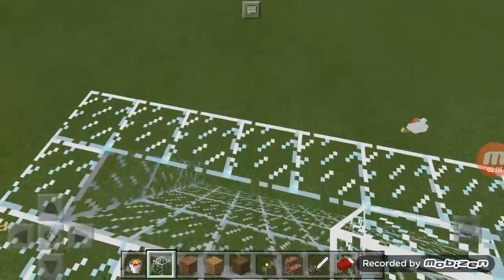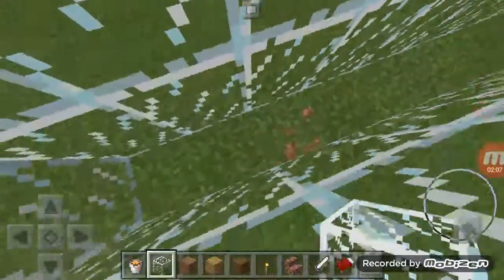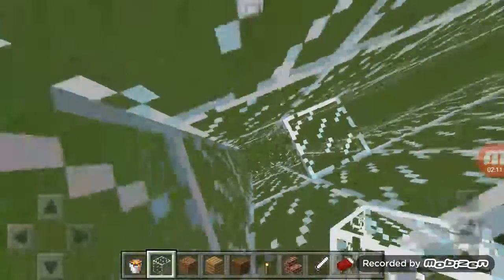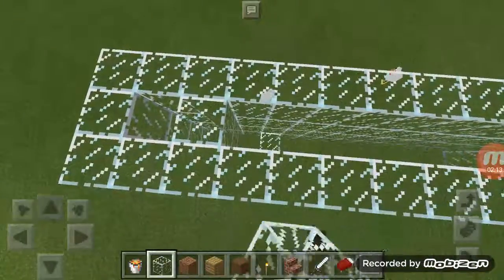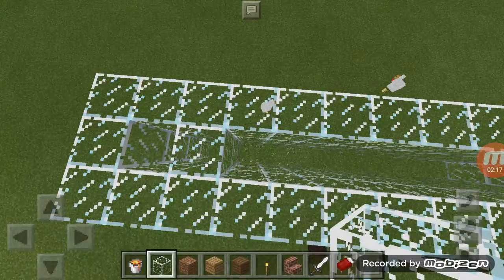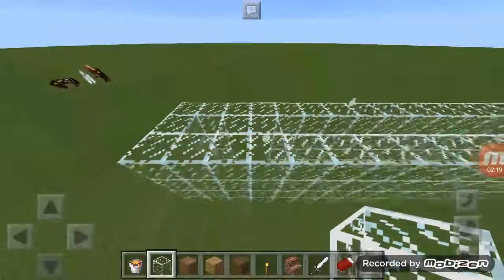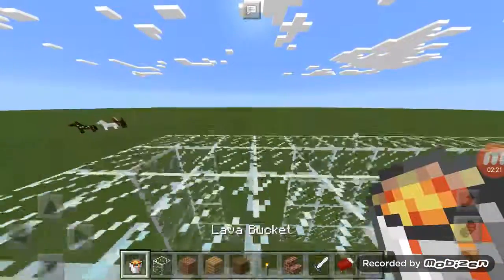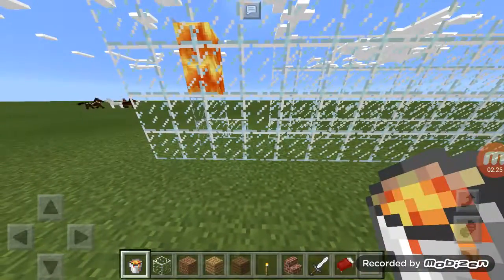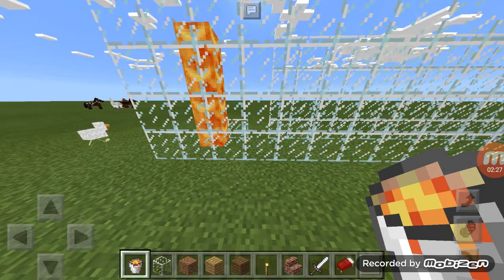What you're going to need to do is start by doing our L shape first. You want to come up like this, leave a gap, come up to the top, and then get your lava. See that gap there — you do that and it should drop down into an L shape.